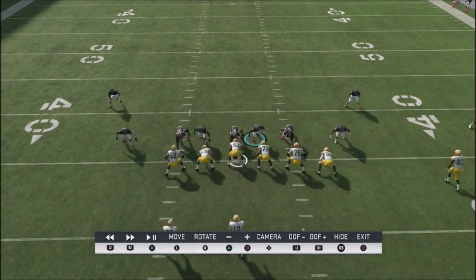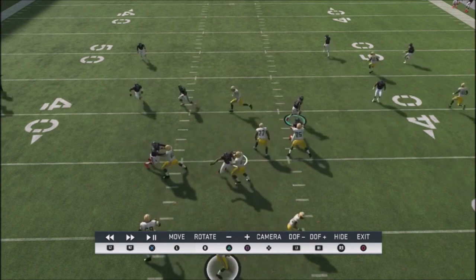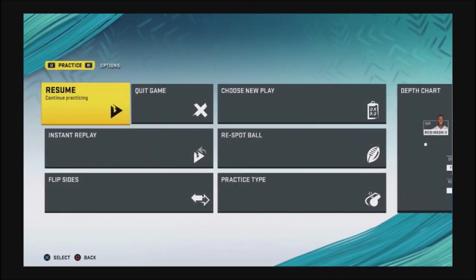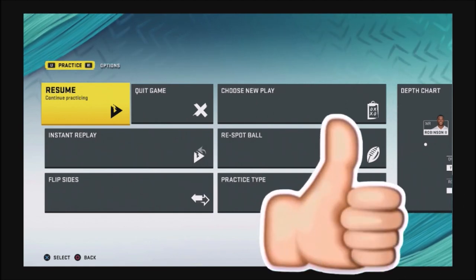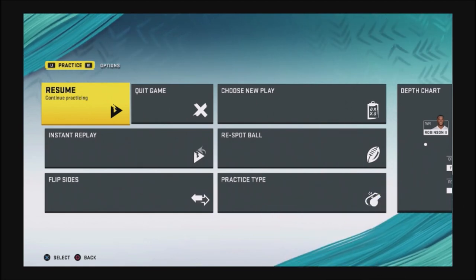Outside of the man blitz and Cover Four Drop, it's very difficult to stop this. Throw in a Cover Two shell or a Cover Three shell occasionally and it's really going to catch him off guard. If you like these type of breakdowns, make sure you smash that like button. I'm going to be rolling out more Madden offensive and defensive tips to take your game to the next level. Thanks for your support and until next time.